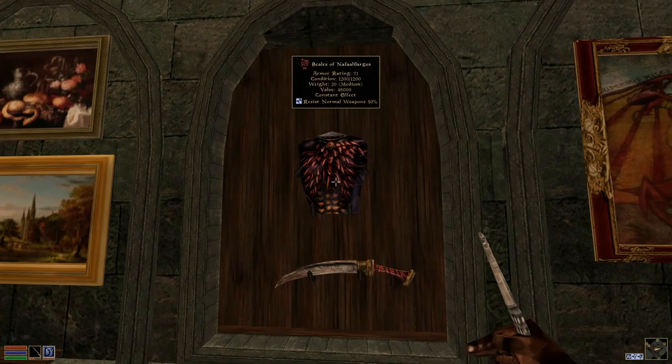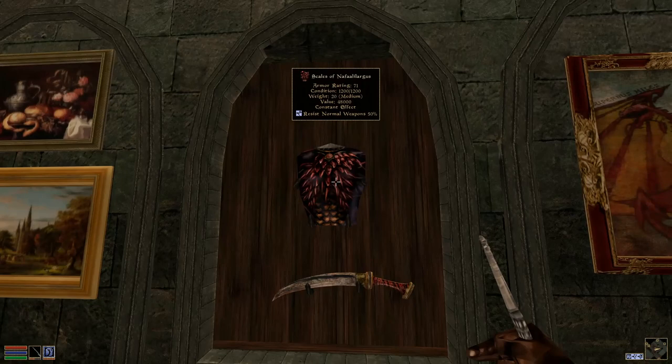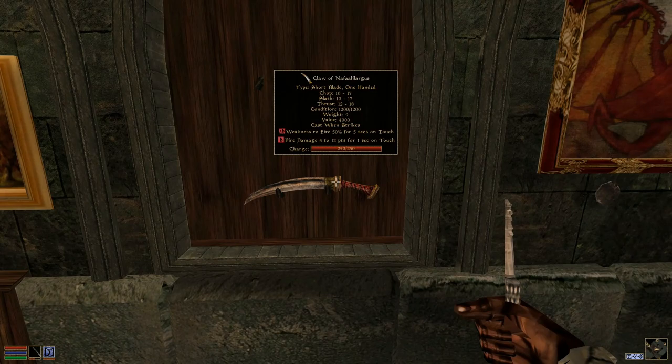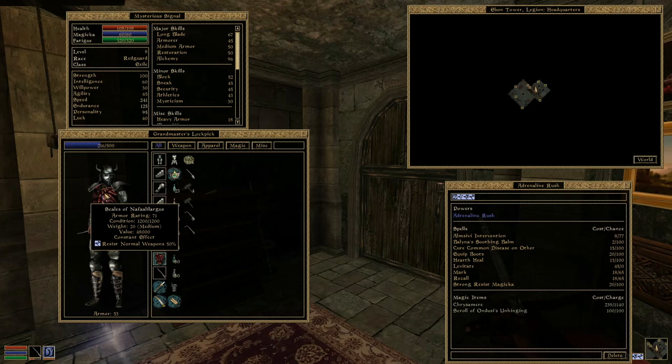As you can see, it is quite strong medium armor with a resist normal weapons 50% enchantment, and it has its own unique design. And underneath it, the Claw of Nafel Alargus — a pretty decent dagger. It's mainly just a collector's item. The important thing is the cuirass. It has a higher armor rating than Adamantium combined with the resist normal weapons 50%, making this an extremely potent medium armor chest piece.